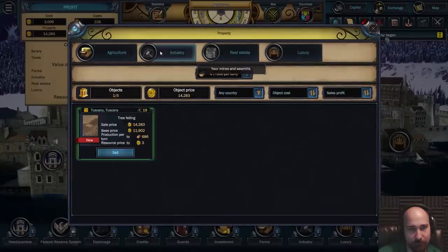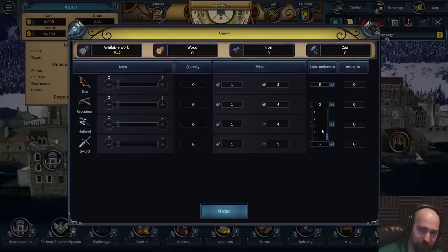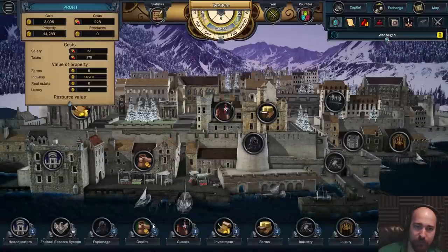We can't make up our mind. That's under industry. Let's see if we can figure this one out. Base price, production per turn 686 wood. Resource price. We could use that now to use the wood to make weapons. We could auto produce some stuff. Auto production - I can only have one on five. I guess this might actually be like a priority list - if I try to put this one to five then it doesn't do it either. But we're still stockpiling work, so who cares.